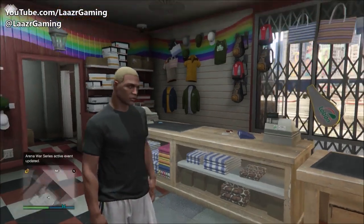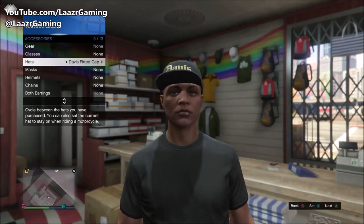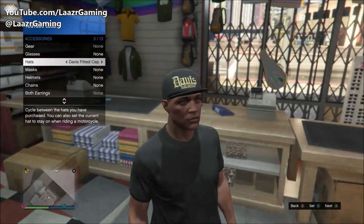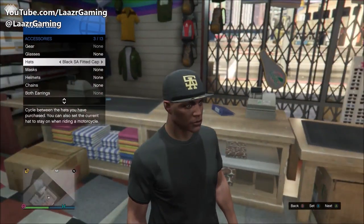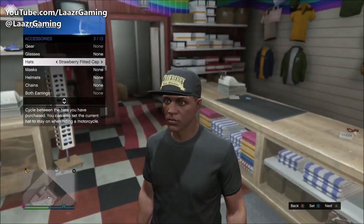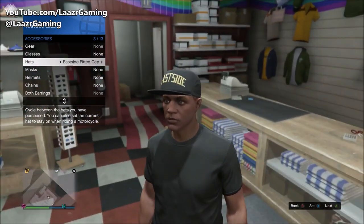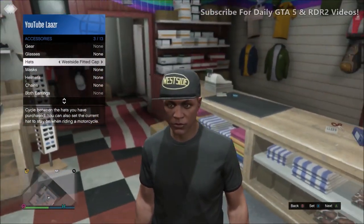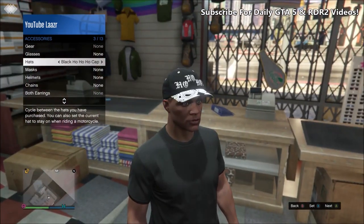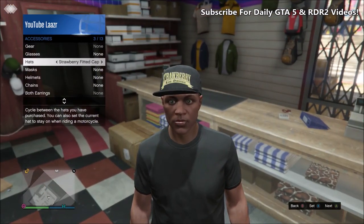Welcome back to another GTA 5 video. I've been showing you guys how to unlock a ton of rare items in GTA 5 Online that you typically won't be able to unlock unless you played during a special event or completed a very specific task. These have included rare weapons, rare cars, and rare clothing items. Recently I showed you guys how to unlock the rare beer hat, rare masks, and a ton of rare wireframe outfits. Seeing as you guys enjoyed those videos, I thought I'd show you how to unlock some of the rarest hats in the game, known as the fitted caps.